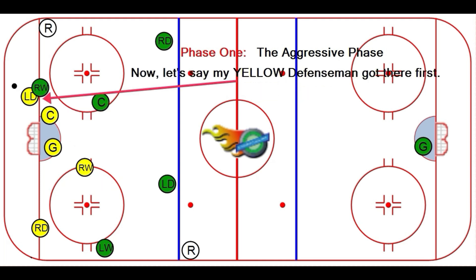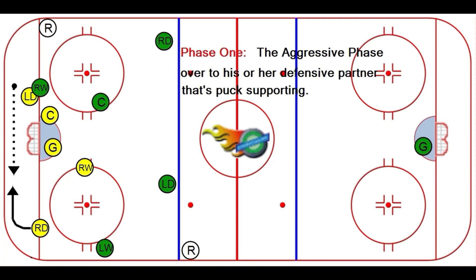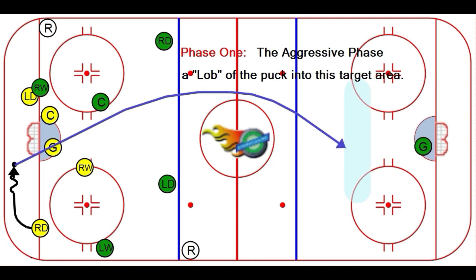Now, let's say my yellow defenseman gets there first. I want him or her to quickly shovel that puck over to his or her defensive partner that's puck supporting. The very second the yellow right defenseman gets the puck, I want them to take one stride and load up for a lob of the puck into this target area.